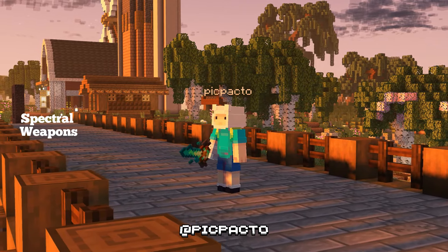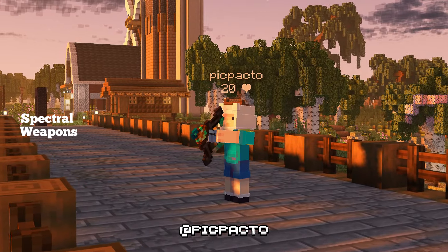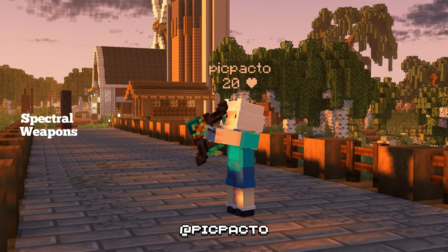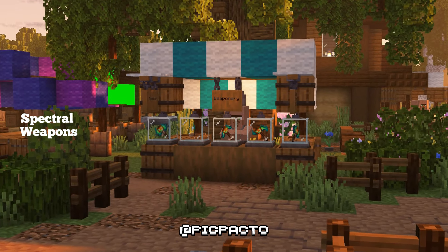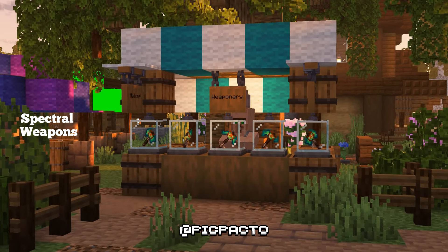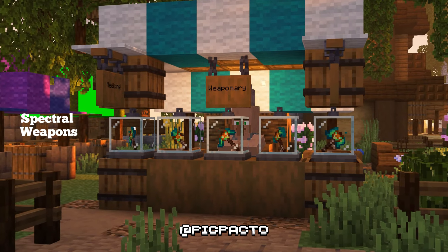Spectral Pumpkin Tools — this resource pack brings Halloween to life with spooky, glowing pumpkin tools that look straight out of a ghostly tale, perfect for adding that eerie vibe to your world, with enchanted effects and hauntingly cool designs.